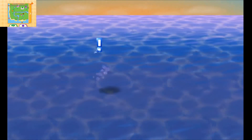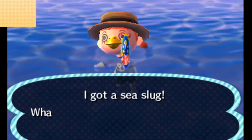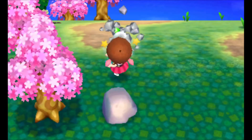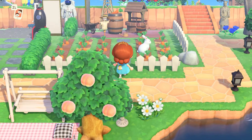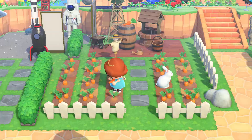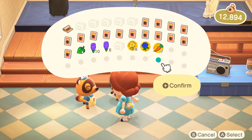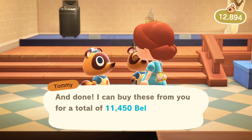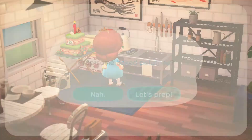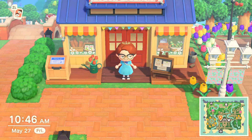In New Leaf we've added some things you'll be selling regularly like sea creatures, the coffee beans that Brewster uses as payment for part-time work, and the gems you get from rocks every day. In New Horizons I also add things you might start regularly selling such as vegetables and flowers — really only the gold and blue roses are worth selling, but you get a thousand bells for each one, so that's awesome.